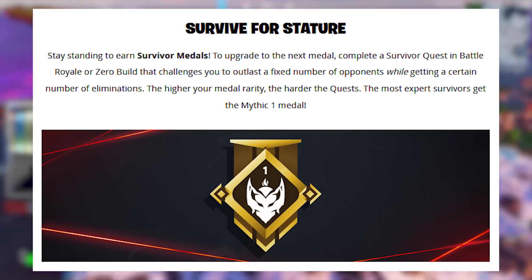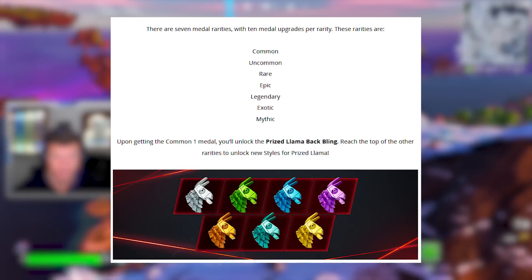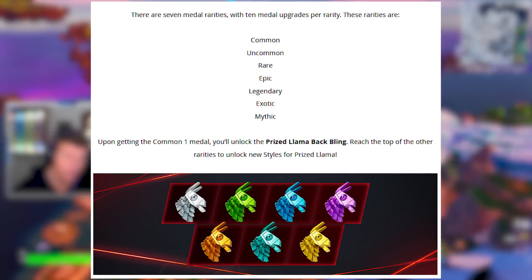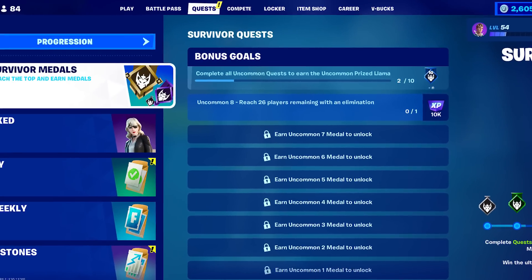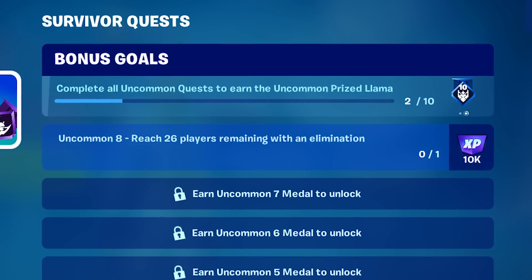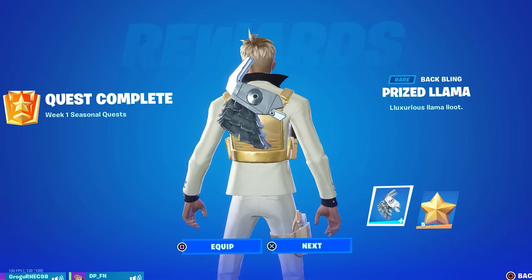One of the coolest additions to Fortnite is the new survivor medals, which will unlock a bunch of cool stuff related to a llama back bling. You can go all the way from common up to mythic rarity, and you essentially have to survive — it gets harder as the progression goes. You have to get an elimination and survive to like a top 20, and you'll be able to unlock each stage.